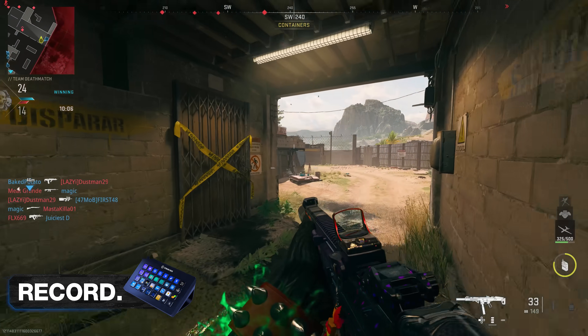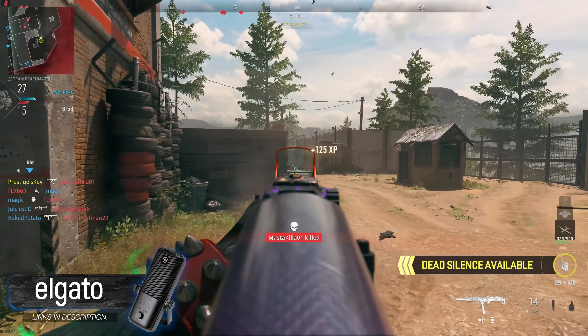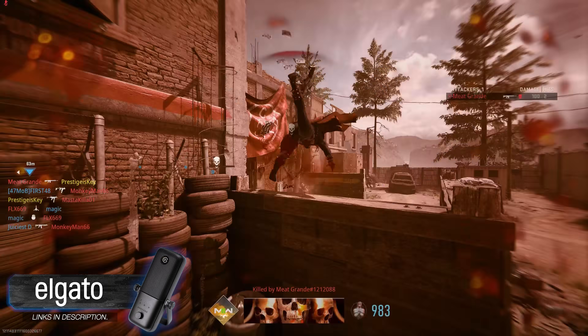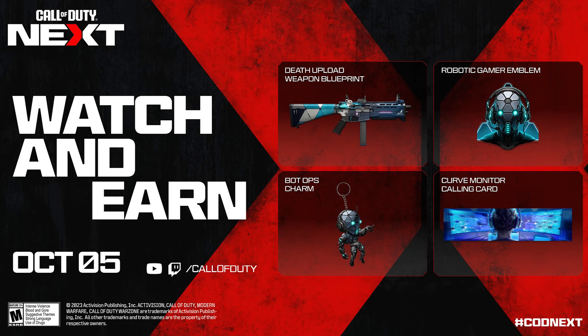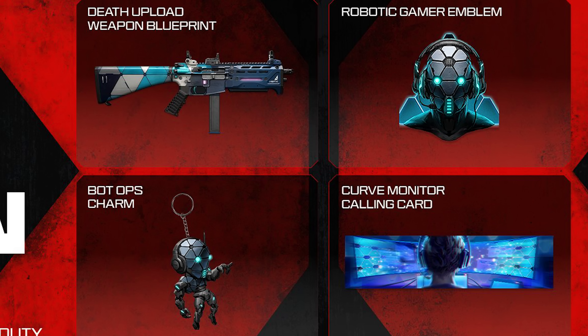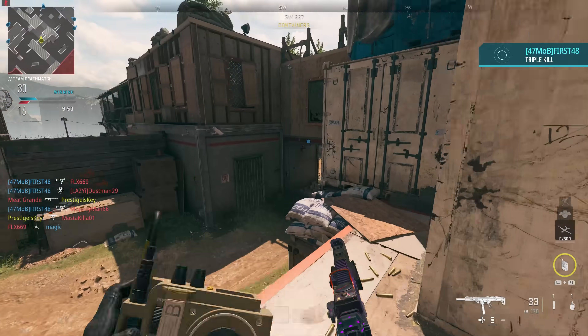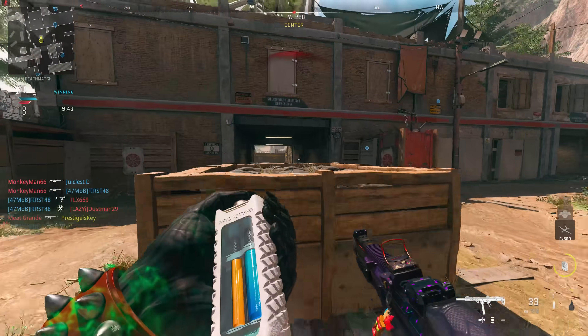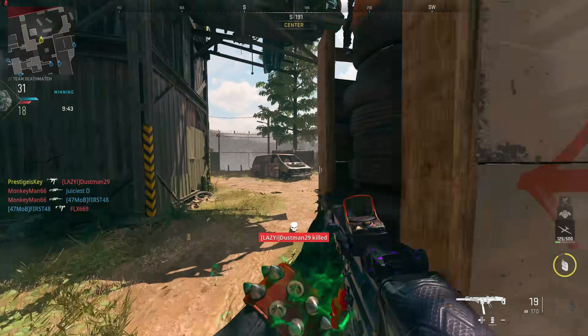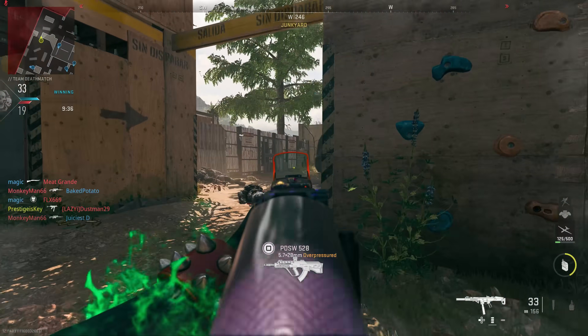The next thing I want to talk about are some new in-game rewards we're going to be able to get. These are exclusive to Modern Warfare 3 and will not be shared with MW2. During Call of Duty Next, for all of us watching live from home, we'll be able to get a weapon blueprint, an emblem, a charm, and a calling card just for tuning in. I believe these will be usable during the beta, but if not, they'll at least be there at launch. The good news this time around is there's no specific platform preference — you can watch on YouTube or Twitch as long as your Activision account is linked.